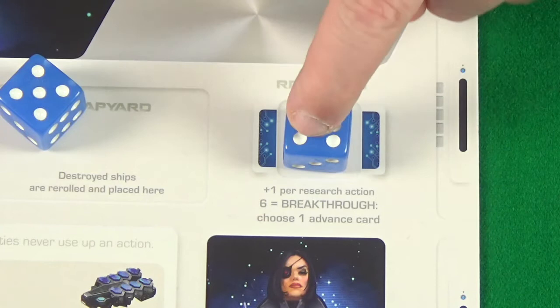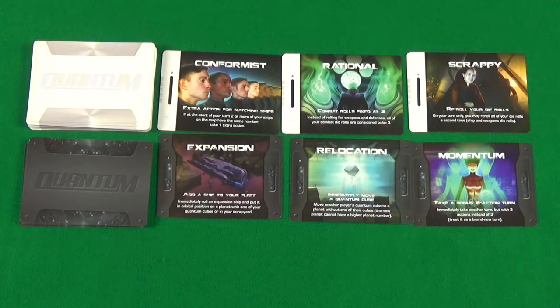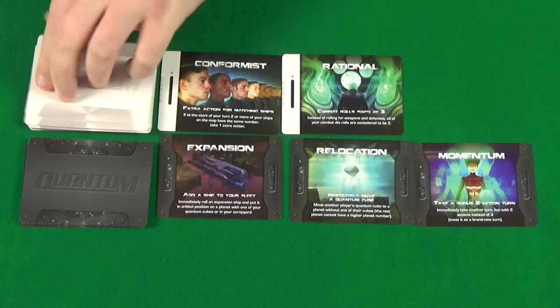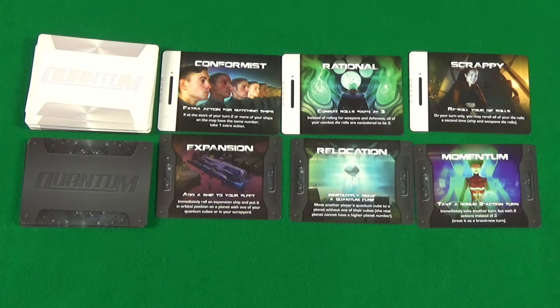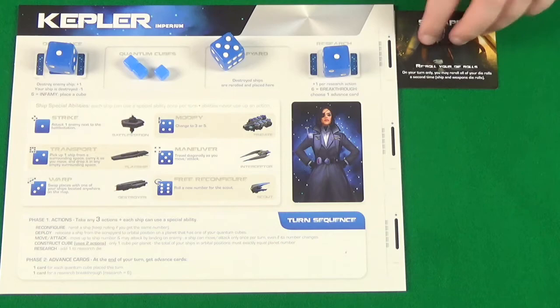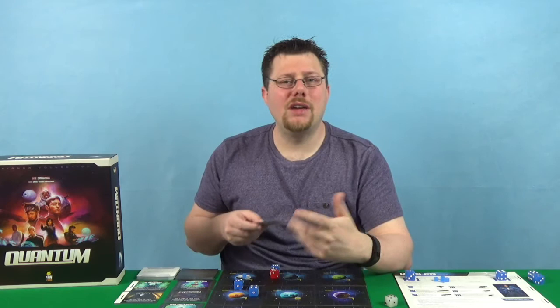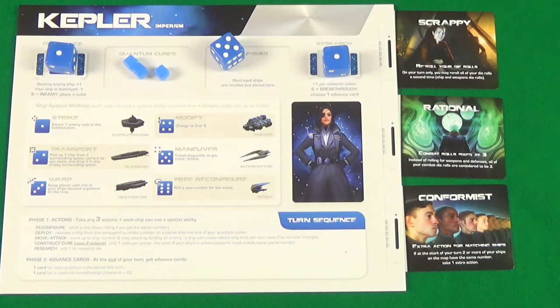When you use your research breakthrough to get a card, you return your research die back to a value of one. When you take an advanced card, you choose from any of the six face up, and as soon as you take a card, a replacement card comes out. If you take one of the black gambit cards, these are immediate effects and the card is discarded once the effect is resolved. If you take a command card, it goes next to your player board and fills one of your three command card slots, giving you a permanent power for the rest of the game. If you already have three command cards and want to take another, you can, but you'll have to discard one of your old ones first.